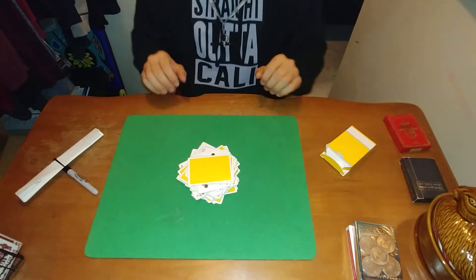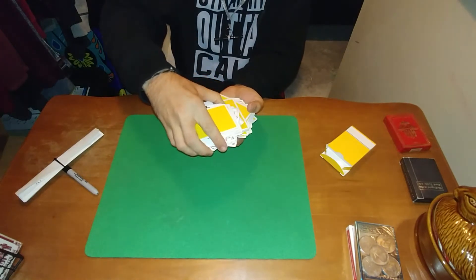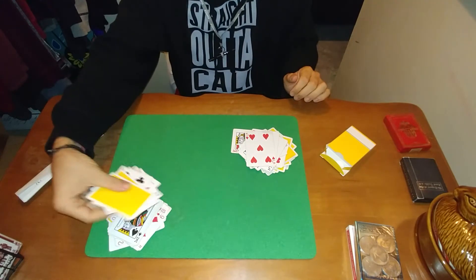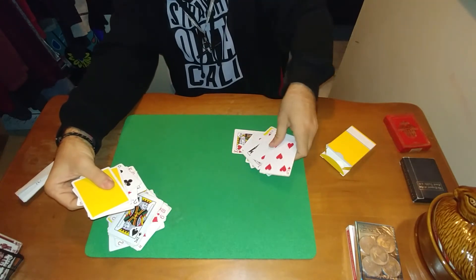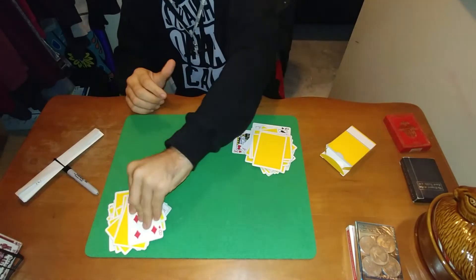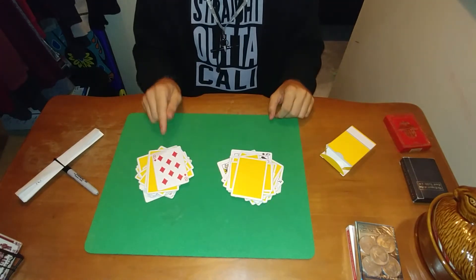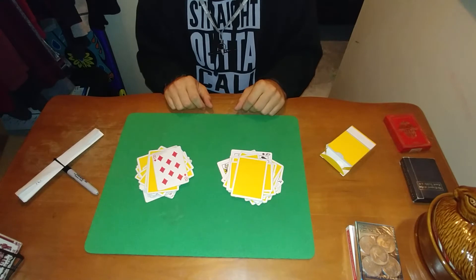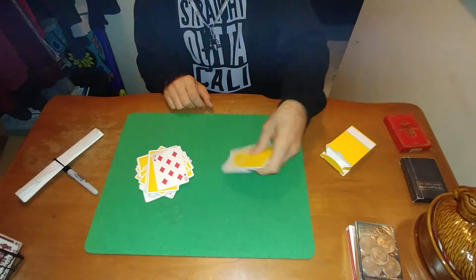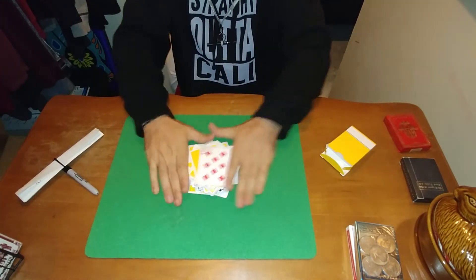If that wasn't chaotic enough, I'll then let the spectator grab about half of the cards and we can each grab a few from the top. I'll grab a few from mine. We'll flip them over and put them onto each other's piles, leaving us with one final shuffle — this pile into this pile — and they can choose which pile to flip over. Let's say they choose this pile; we'll flip it over and shuffle it once again into the other pile.